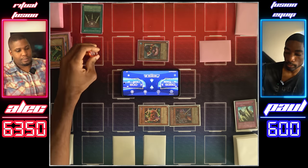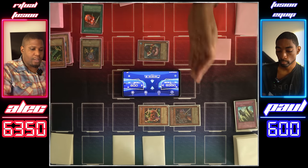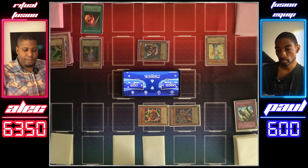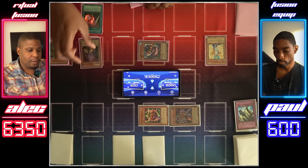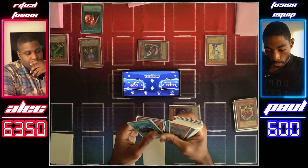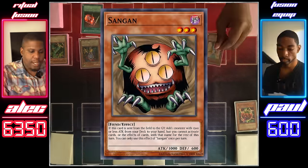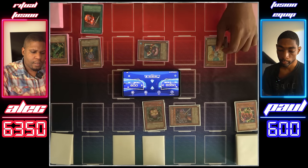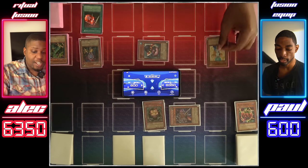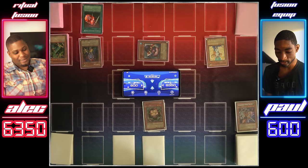One turn left on Swords. Normal summon my Copycat and use the effect to copy your Amazoness Chain Master. Flip my Shining Angel. Copycat attacks Mr. Tomato. What's the cost for Chain Master? 1,500. So I can't use the effect. Attacks Chain Master — Chain Master's destroyed, and I can't use it.